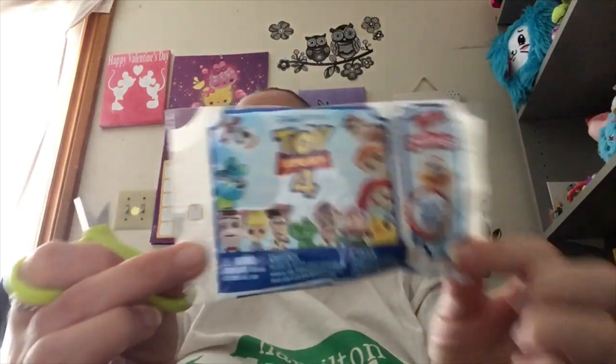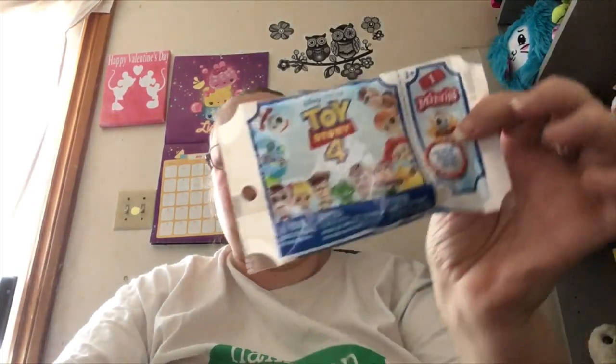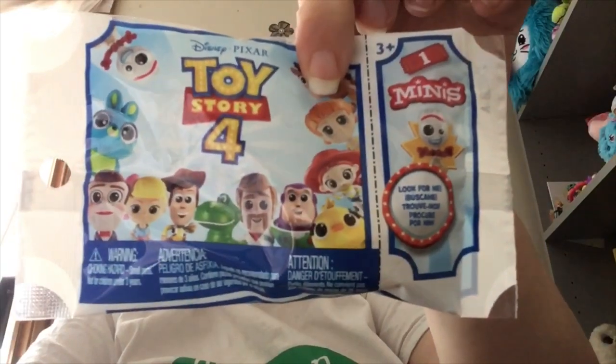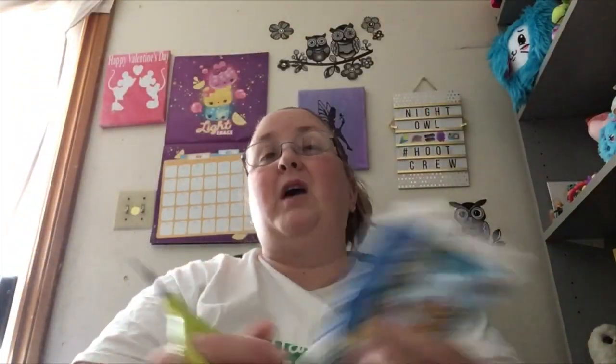The first thing I'm going to pull out of the blind bag basket is these Toy Story Minis. Now, I was really hoping to find Forky, but he is the exclusive that is really hard to find. But you can get Buzz Lightyear and you can get the Dummy or Gabby or whatever. I'm kind of hoping for Ham — he's kind of my favorite character. So let's see who we got.